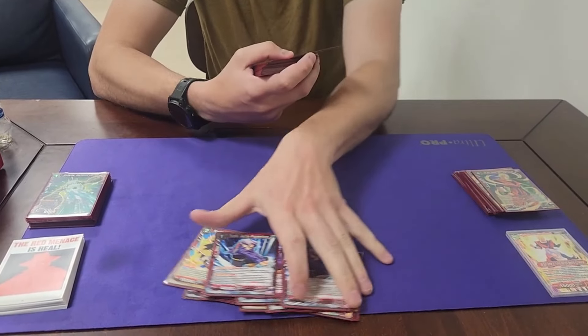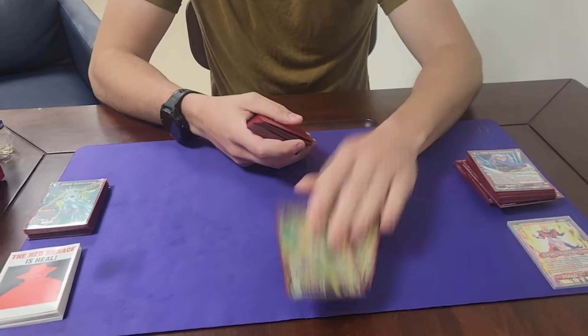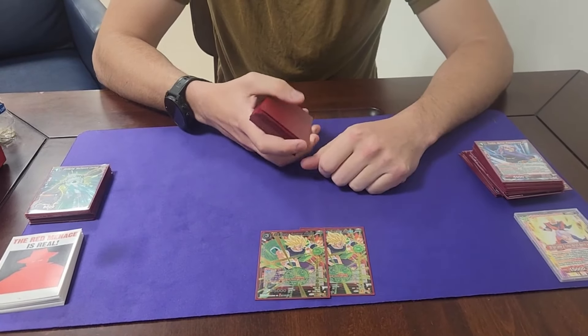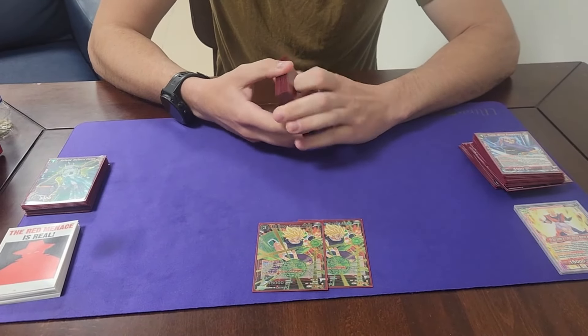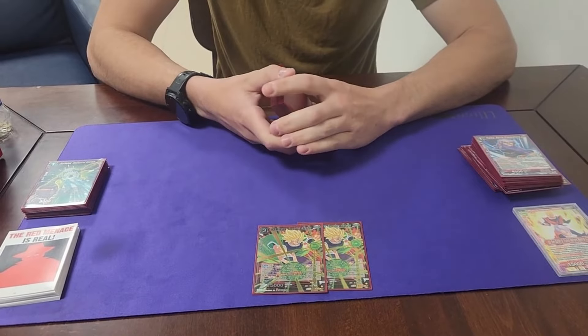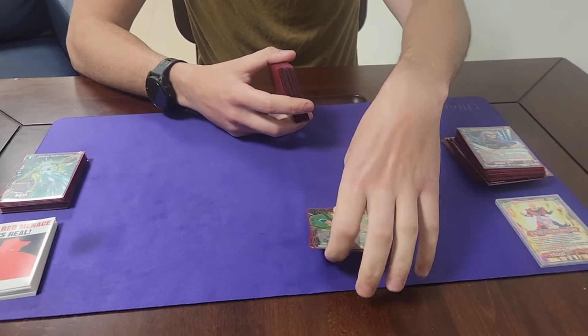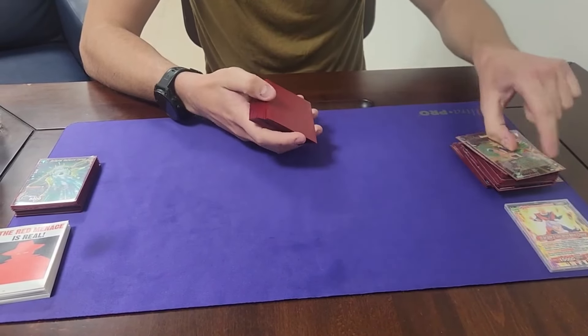Two Brolies — card is still good. One mana, 25K, draw a card or remove something. That will always be good. Even if they remove it, it's fine. I did have one match where it kind of just sat on the field, but still a swing, so for one mana you can't complain too much.